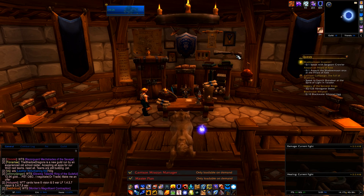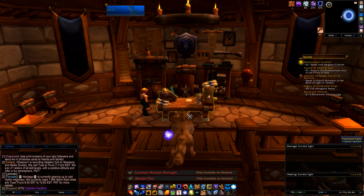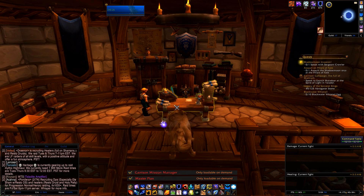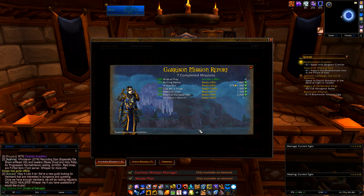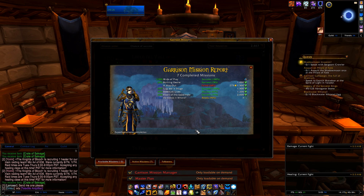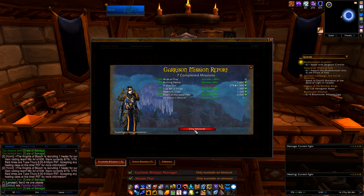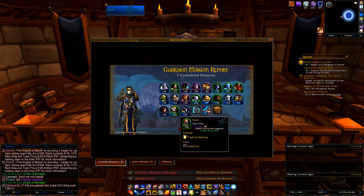It sets you up with the highest percentage wins across all your missions. When you're done, it also makes it easier to claim all your rewards — just one button. It gives you a list showing what succeeded and what failed, lets you view the results, and shows all the XP everybody got, plus salvage crates, gear, items, and stuff. It's just that simple — it's great.